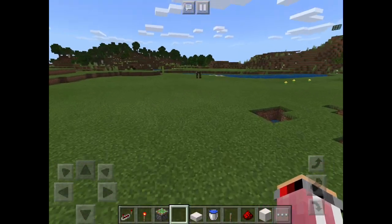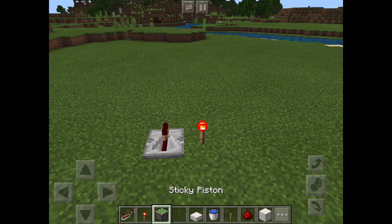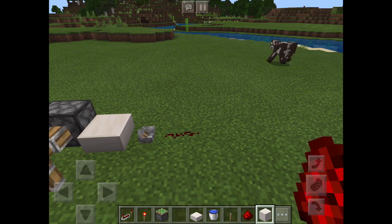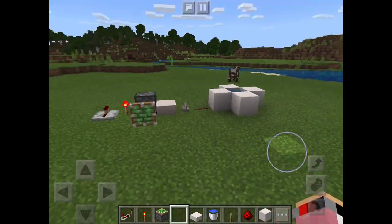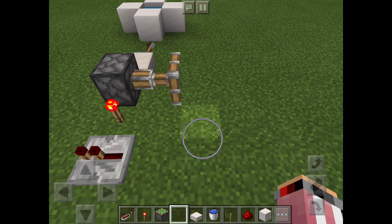The materials are going to be: repeater, torch, sticky piston, quartz slabs, levers, redstone, and block of quartz. These are the materials you're going to need. Now we're going to start by digging.